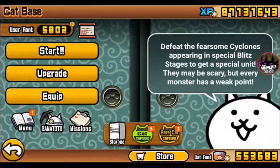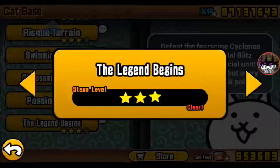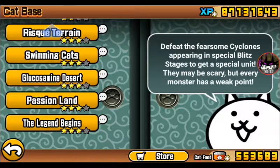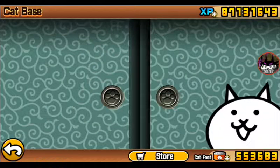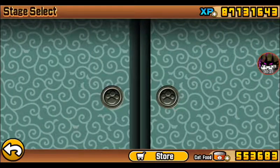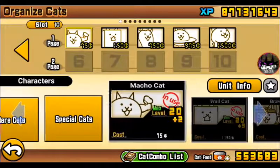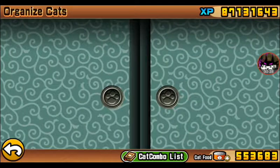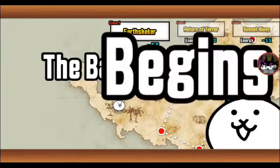Hello everyone, today we're going to be doing a very different video. I'm going to show you how to beat the first map called The Legend Begins — the whole thing. I'm going to go right into this, have my slot equipped. These are the simple cats that you need. Look in the description below for the levels that my cats are on. Let's begin.